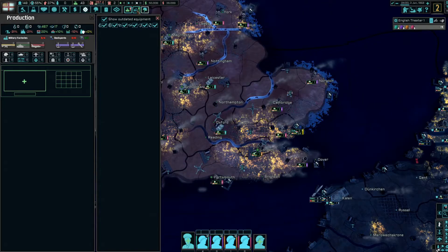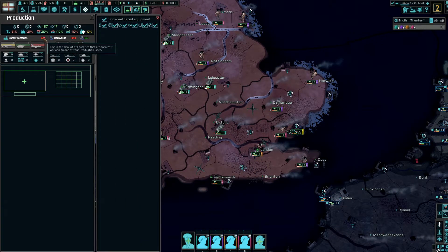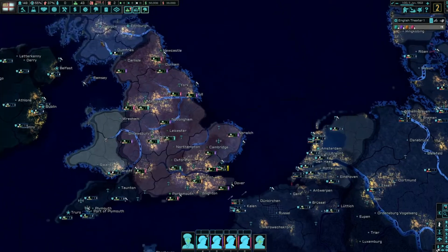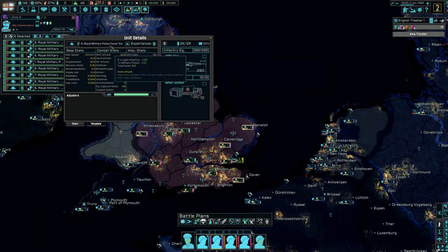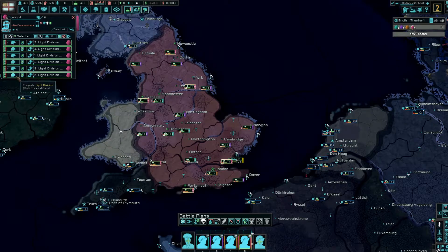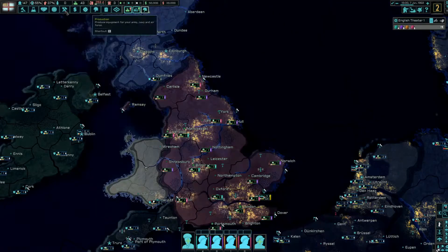I'm not showing any guns, tanks, and planes I can build — not sure why that is. Maybe let the game run for a minute or two. Looking at the infantry template: three light infantry supported by police, with a proper template and supporting divisions. We've got three dockyards. We have very low manpower, which is interesting.